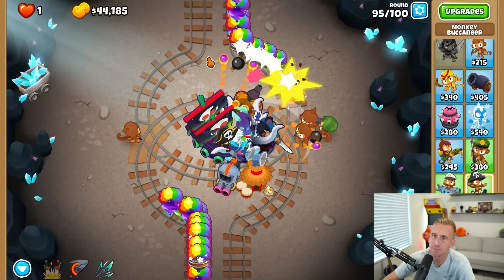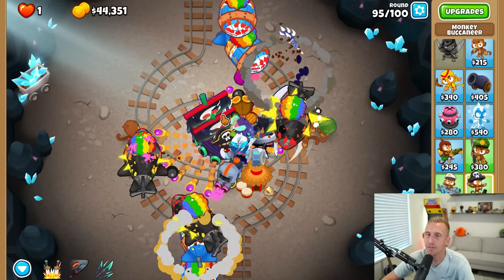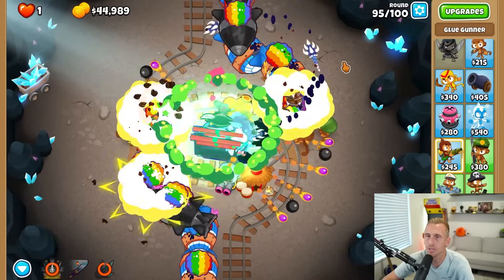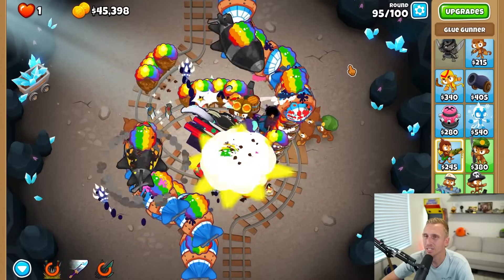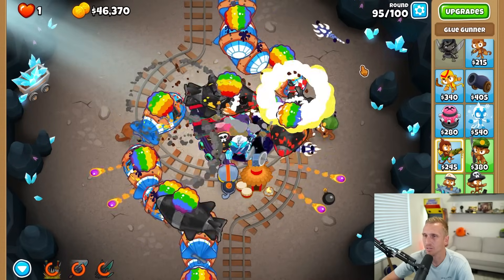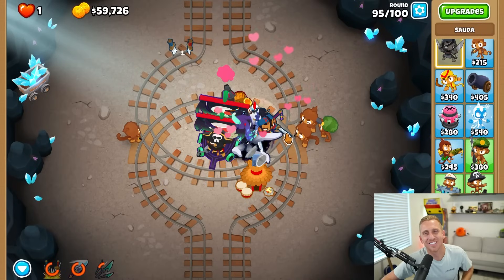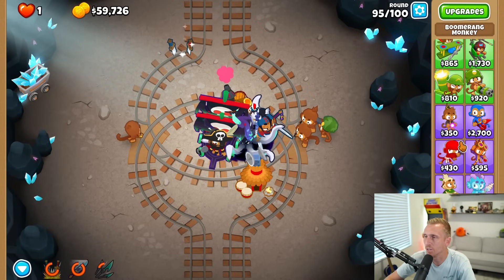I don't think this can take down the BAD — we couldn't take it out on Monkey Meadow, so there's zero chance here. I need to stop putting it on 'strong' and do 'first.' Pull, pull, pull — first ability. I don't like having to use so many abilities. Those little Abyss things just attack or they don't — it's kind of RNG and it's stressing me out. I feel like we should just get something we know will work and call it a day. Still have to use abilities with super glue.